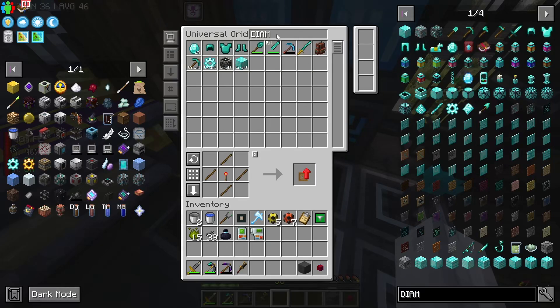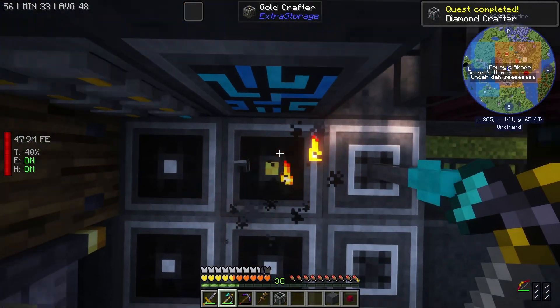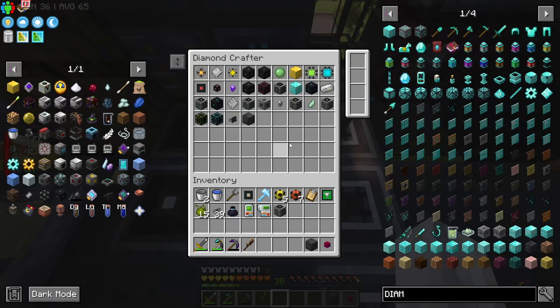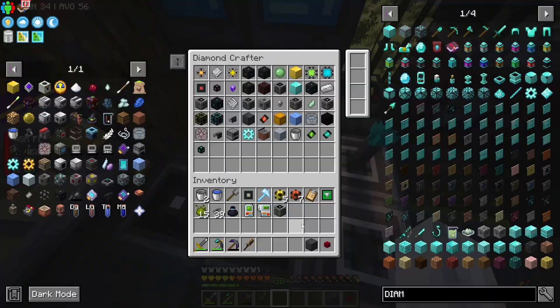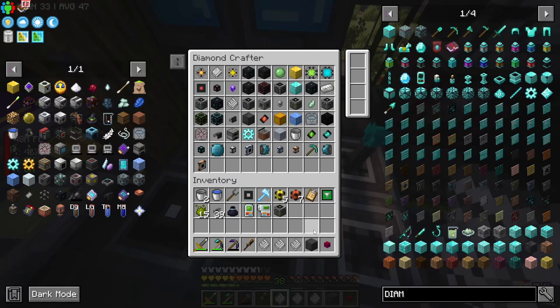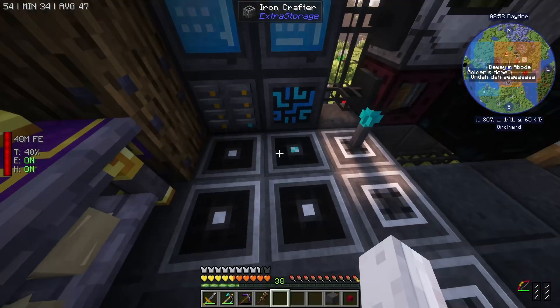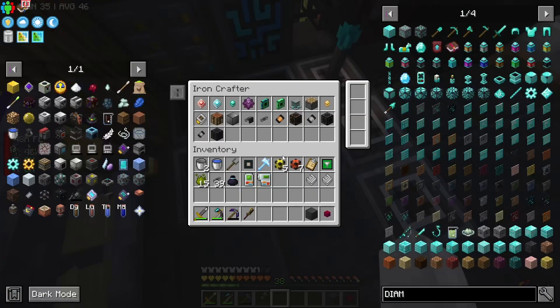We'll get one made. The only other thing is going to be gold and stuff like that. I think we may want to start considering - I don't want to do it this episode - but I should mentally prepare myself for a future episode to start doing ore processing, because currently we're still kind of not doing that. The diamond crafter is 25 times faster, so there is a benefit to using them aside from just storage space.